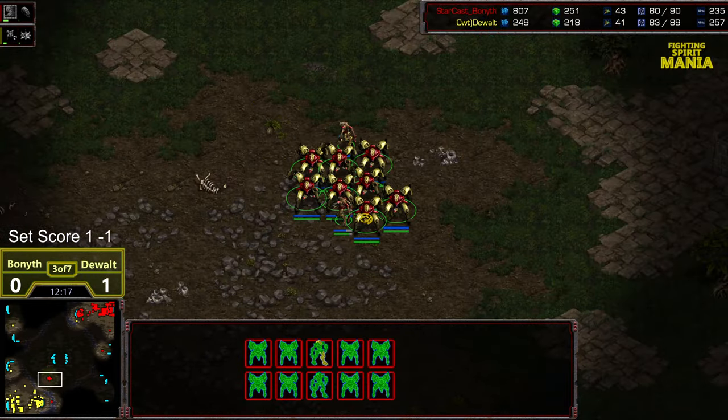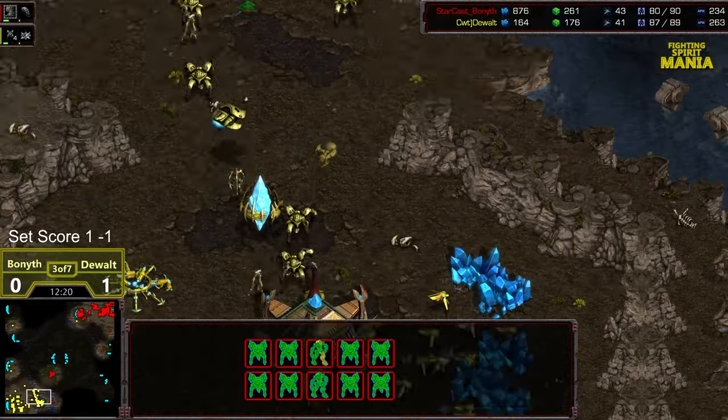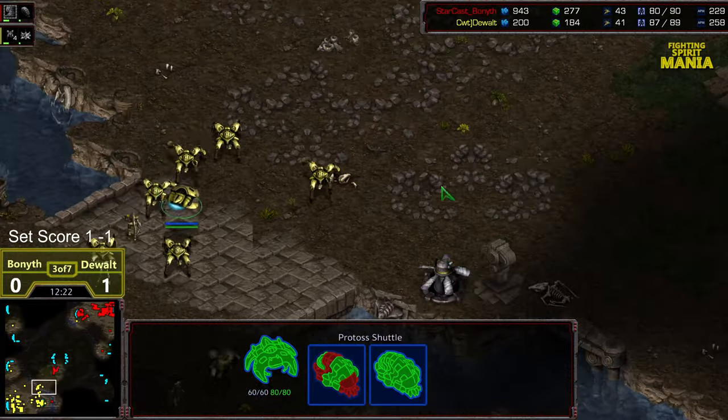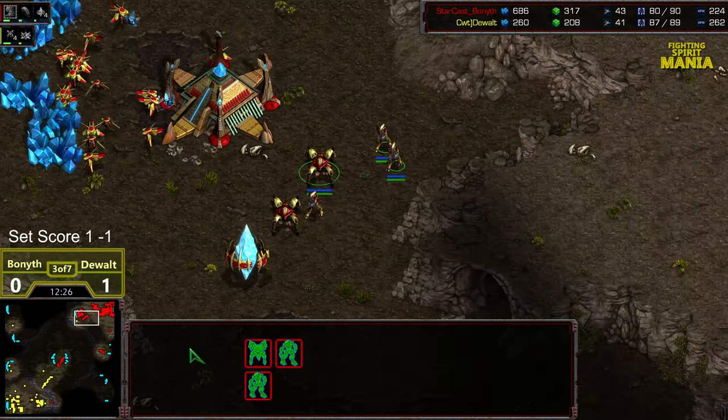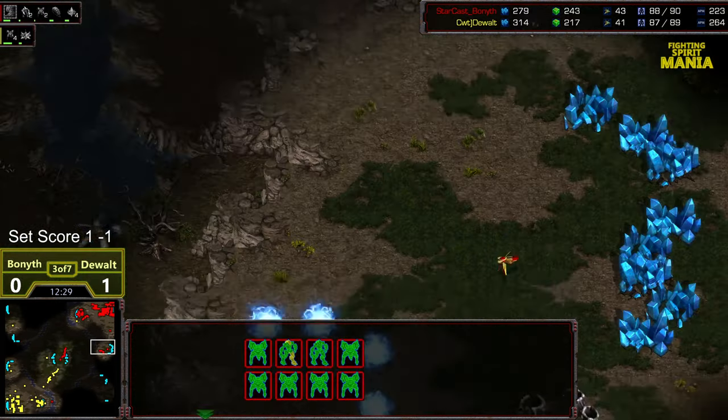This Nexus is very fragile and I think this is going to be the game-winning maneuver. Bonneth diving into the main. Workers making their way out. One shot — eight health left. Second shot — Nexus down. Now it is one base versus two and that is certainly going to be GG. The Reaver making its way out. It doesn't matter if the shuttle dies or not — this is one base mining versus two base mining. Bonneth just has to hold.